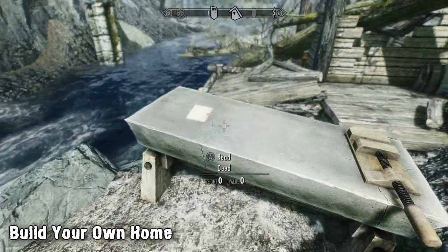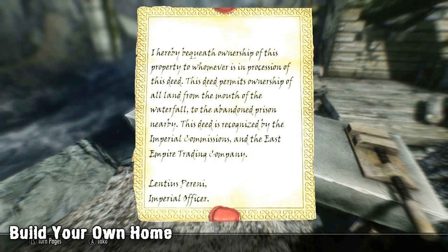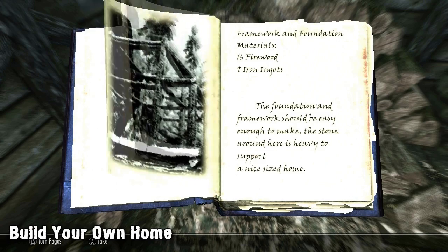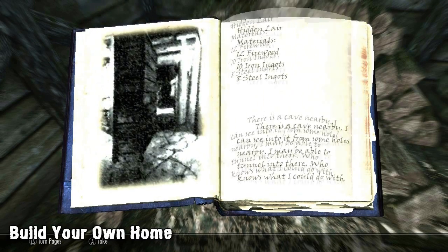To get started you'll need to head to the home which can be found to the east of Whiterun. Once there you'll see the ruined home and a workbench. Collect the deed on top of the workbench to make yourself the owner, then head up the hill to collect the previous owner's plans for the house, which contains all of the items needed to construct the different items for your home.